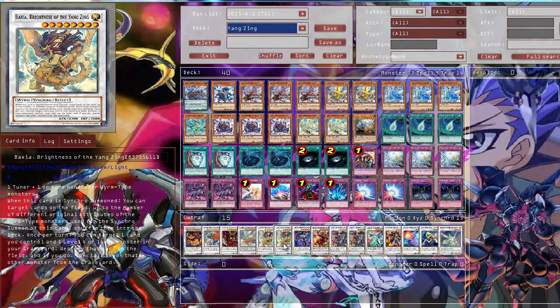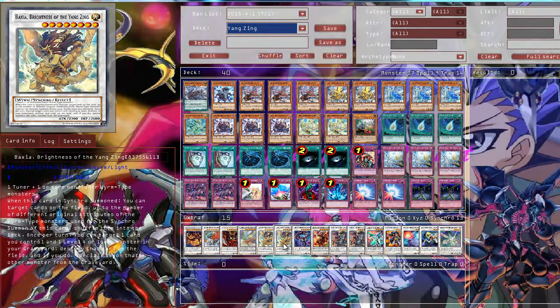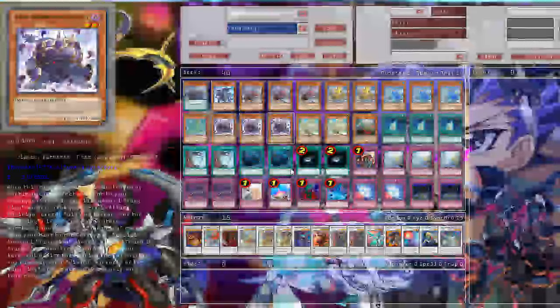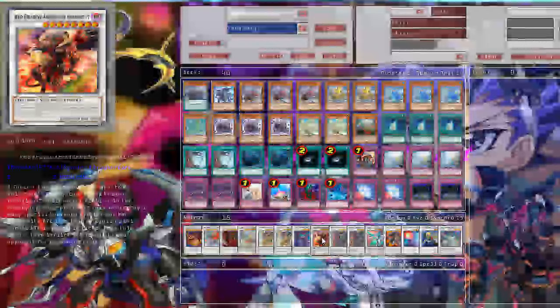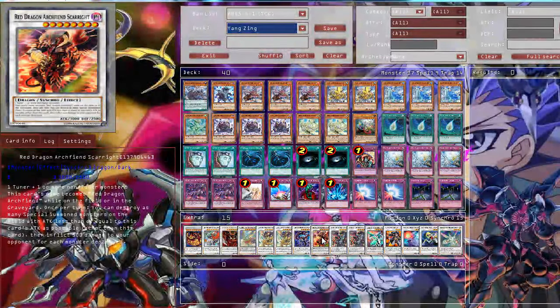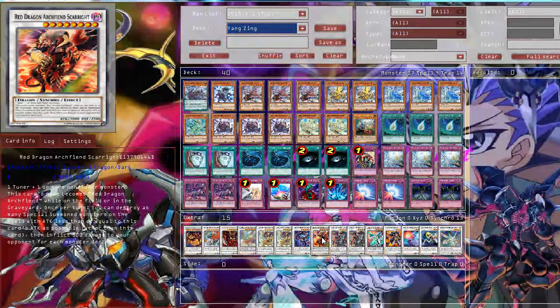And one Pairs of Divine Dragons — of course Chiatu is a dark tuner. Then Red Dragon Archfiend Scar-Right, a new Red Dragon Archfiend, which can destroy all face-up monsters on the field that have Attack equal to or less than 3000. And then you inflict 500 damage for each, and it also makes some cards miss timing, like Hand cards and all that.